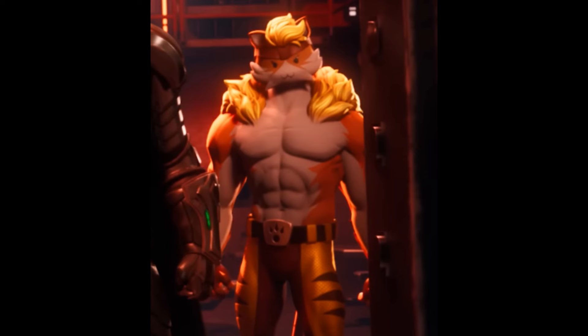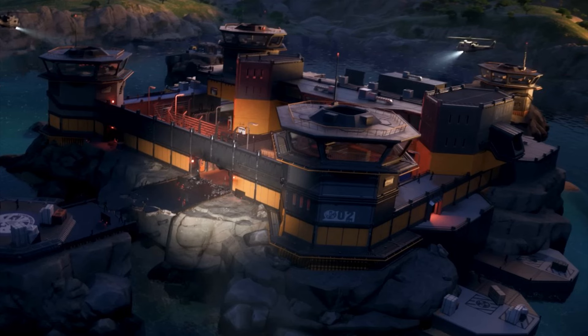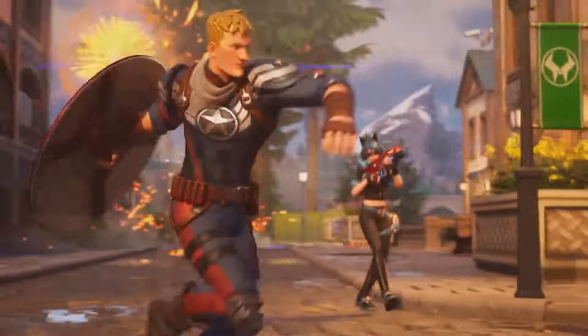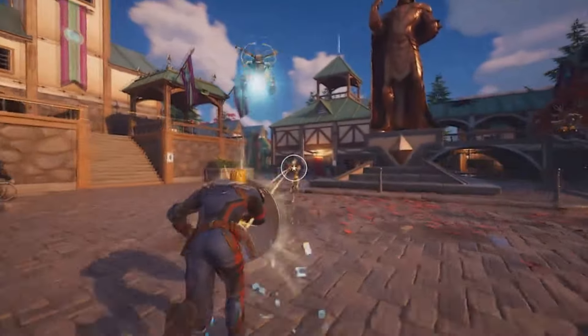We also have Pilly on the Season 4 battle pass, which is pretty amazing — she's a warrior. We also have another skin here which might be part of the battle pass too. We got a new prison location, and we also have Dr. Doom's castle — it looks huge like a castle. We also have a remix of this skin.